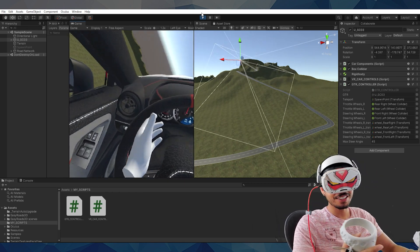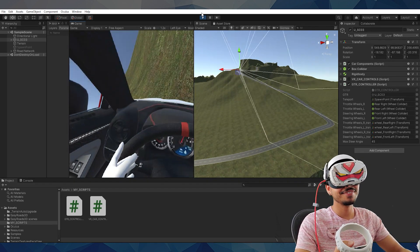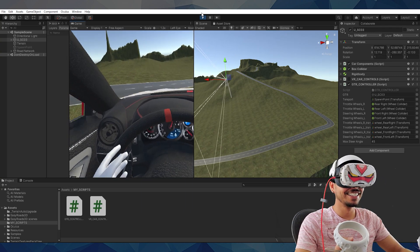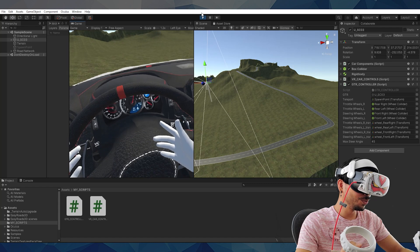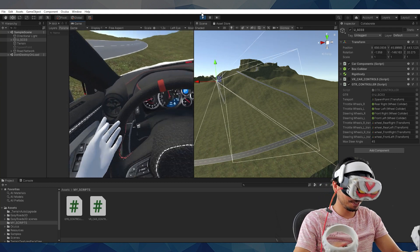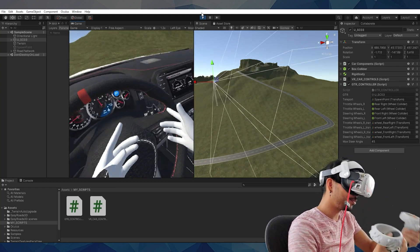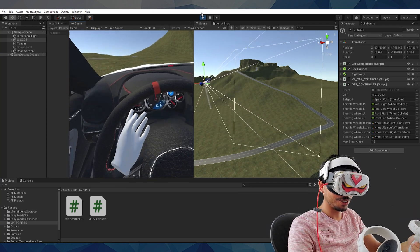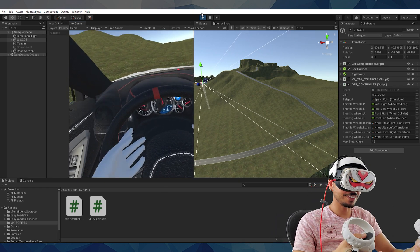And I'm falling off the cliff — shoot. Hey, I didn't land upside down! So in the event that you do end up in a bad spot, I also added a reset button. That's going to be your Y button on the left hand controller.